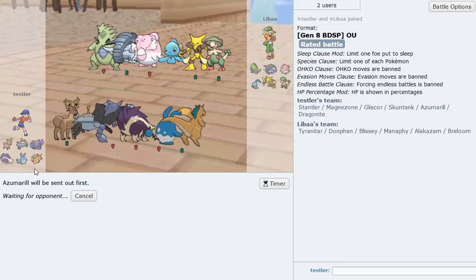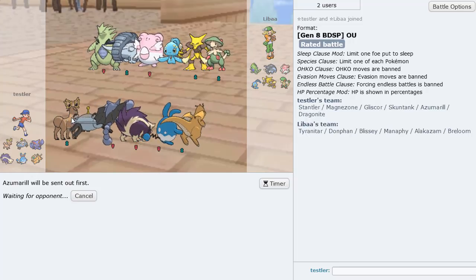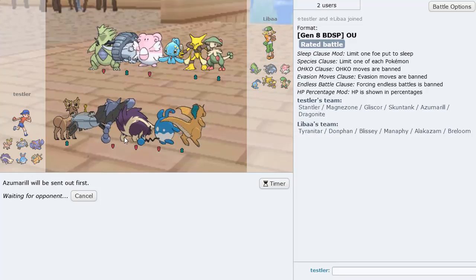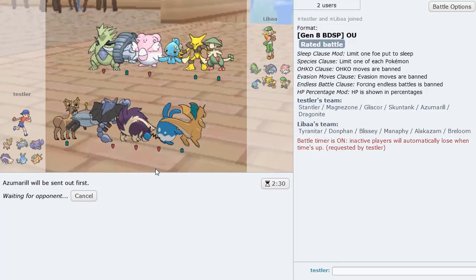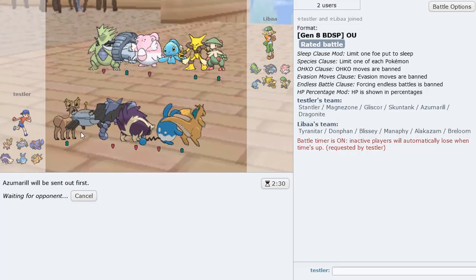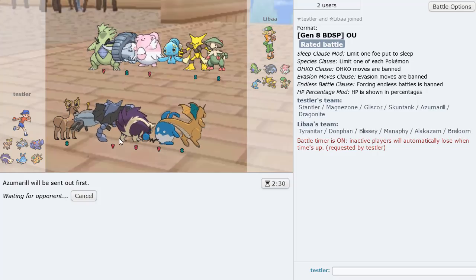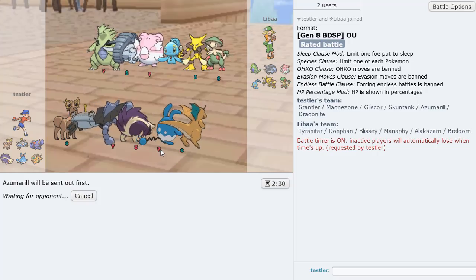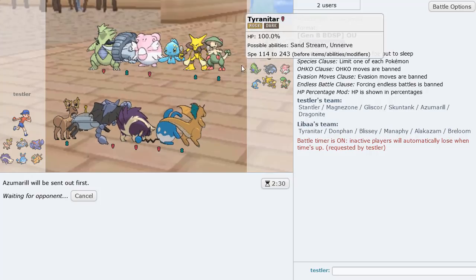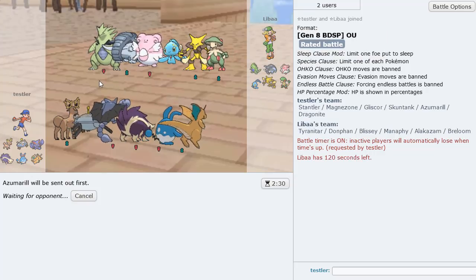If he leads Breloom, I do a little pivoting with this team — go into Stantler, then into Gliscor, U-Turn, into something else. Versus the Manaphy we need to keep Scarf Magnezone around — it's going to be extremely useful. Azumarill Magnezone is looking really good in this game. Joey said that I should record with this Stantler set and I figured I should — and then he demanded a shoutout, so I had to give it to him, because that is a fantastic set.